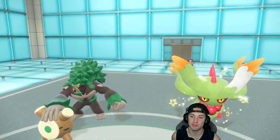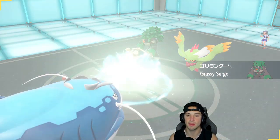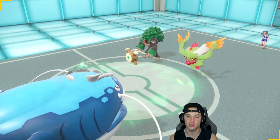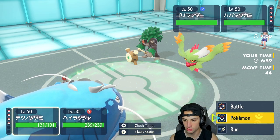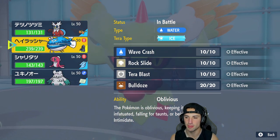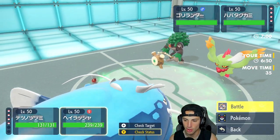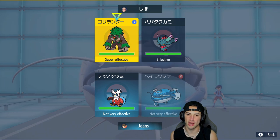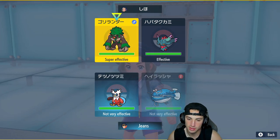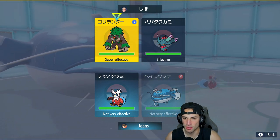They end up leading Whimsicott and Flutter Mane. I'm going to hard swap my bundle into Tatsugiri — Dondozo has the Covert Cloak, that can work out really well. Then Terastallize at the same time. We don't want to get hit by Wood Hammer, so I think Terastallizing and going for a Tera Blast into Whimsicott is the play — or do we Wave Crash down the Flutter Mane?